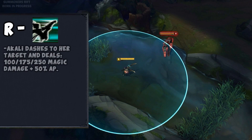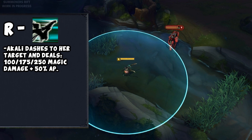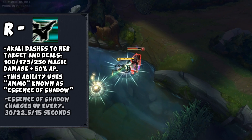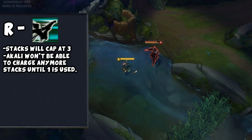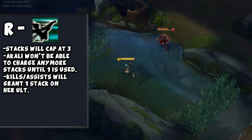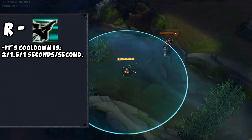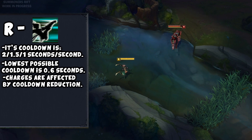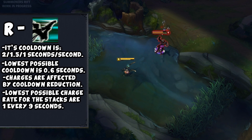Her ultimate is Shadow Dance. Akali dashes to the target dealing 100/175/250 magic damage scaling at 50% ability power at ranks 1 through 3. This ability uses an ammunition system — it charges up stacks of Essence of Shadow every 30/22.5/15 seconds at ranks 1 through 3, capping at 3 stacks. Upon getting a kill or assist, Akali is granted another stack if a slot is available. Spell shields fully block the damage. Its cooldown is 2/1.5/1 seconds at ranks 1 through 3, with a lowest possible cooldown of 0.6 seconds. Charges of Essence of Shadow are also affected by cooldown reduction, with a lowest possible charge rate of 1 every 9 seconds. Max this when it becomes available.